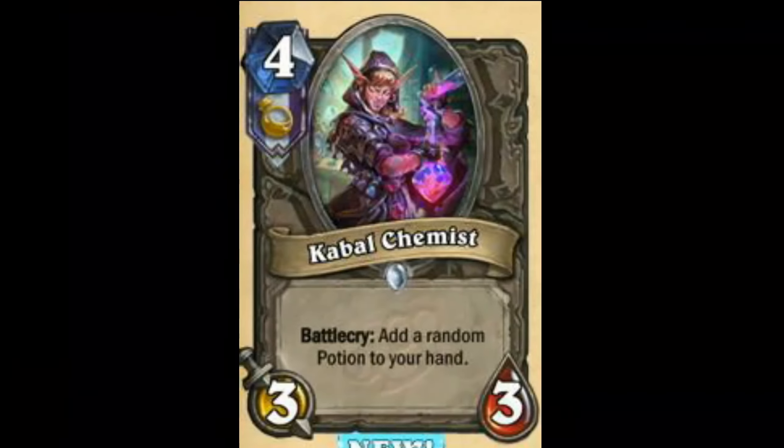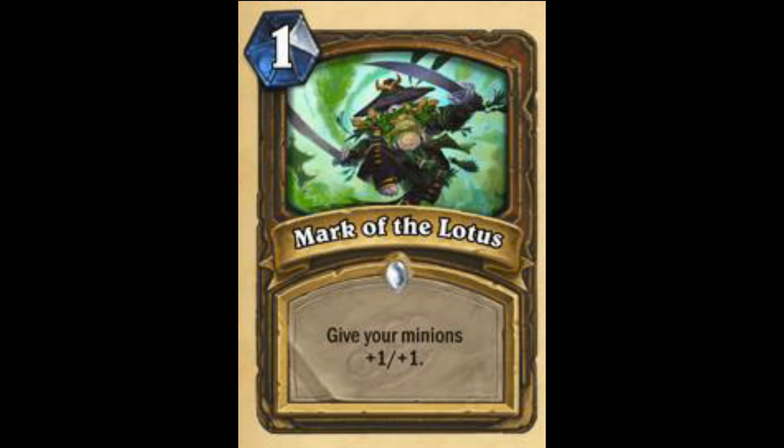Now it's Mark of the Lotus — Give your minions +1/+1. I think it is a solid card, 7.5 out of 10, or maybe 7. You can play this in beast druids, in token druids — pretty damn good. Power of the Wild is also very good, and is better, but this should see play alongside Power of the Wild. I think this may see quite a bit of play.